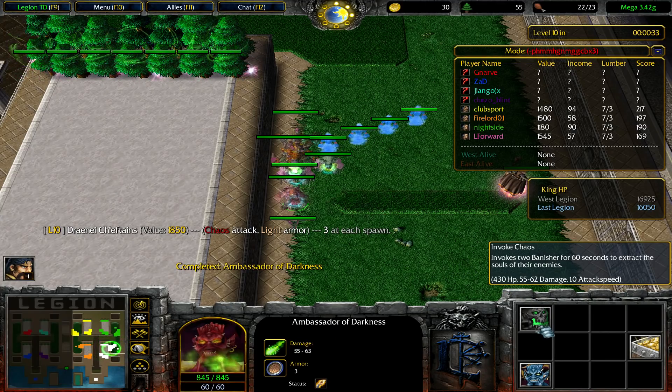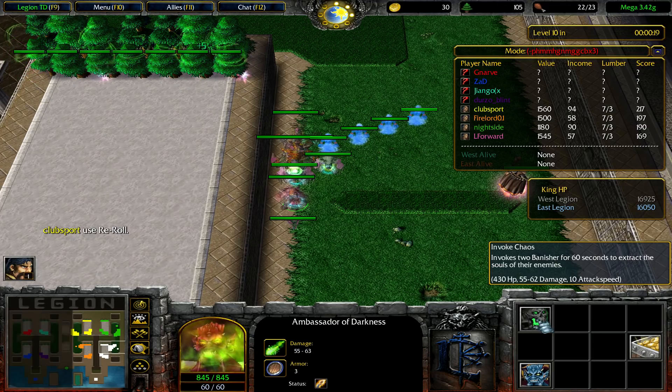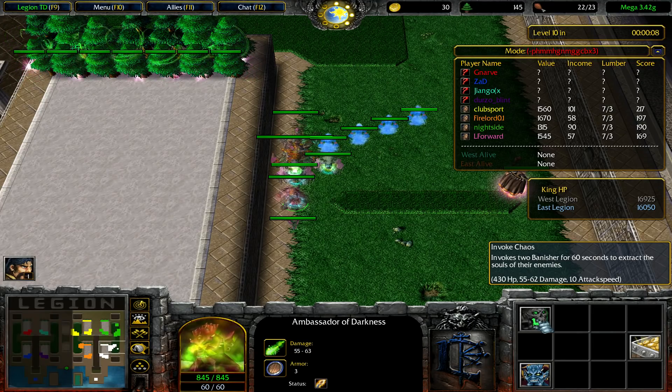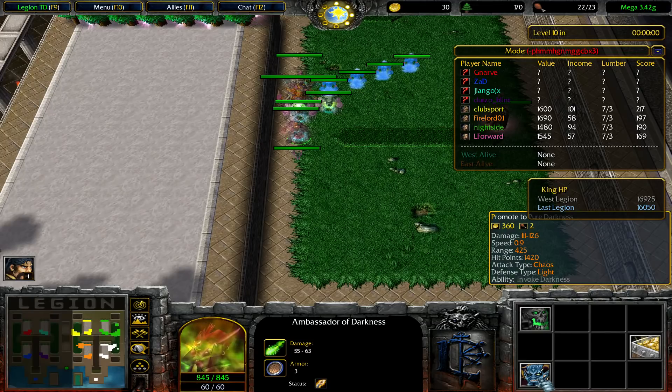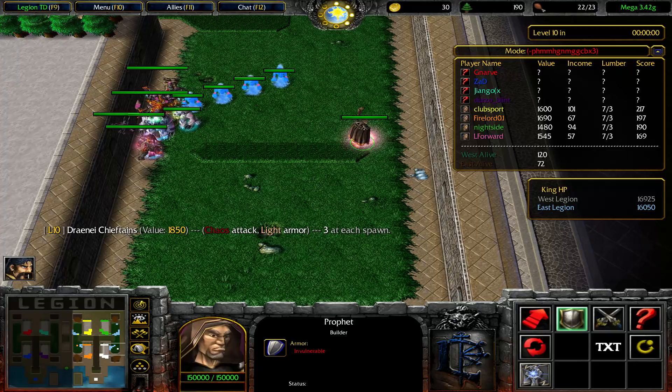He summons - invokes a Banisher for 60 seconds to extract the souls of the enemies. 130 HP, 55 to 62 damage, 1 attack speed. It's almost like a little bit more damage - considering it's 2 units he summons. But they have less HP so they're kind of squishy - not the very best to tank. The HP per gold is not as good as a Lord of Death, but very good still I think. And if you upgrade it for 360, I think it summons 3 units with Siege, so they're a very good 17.